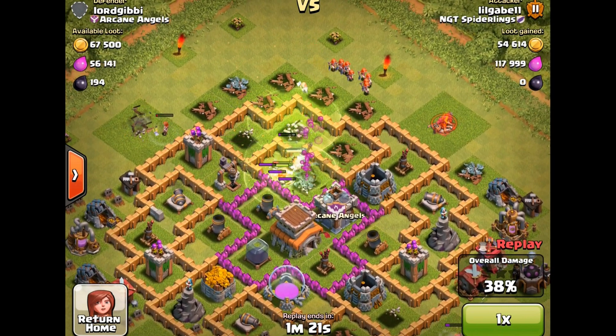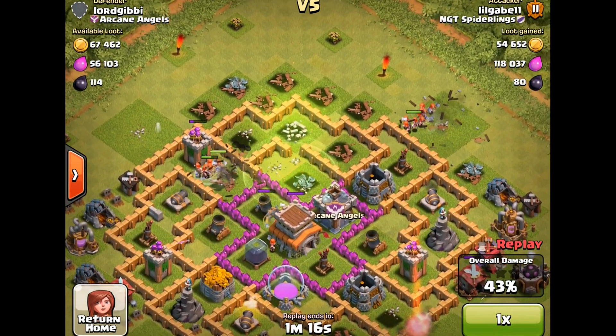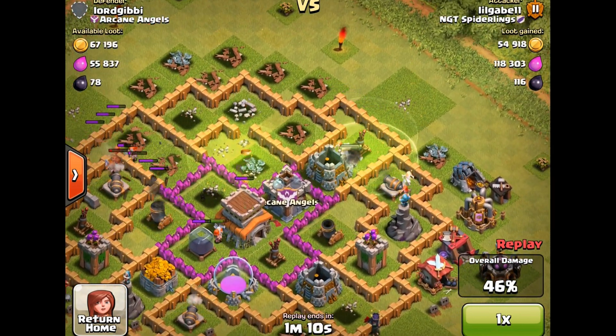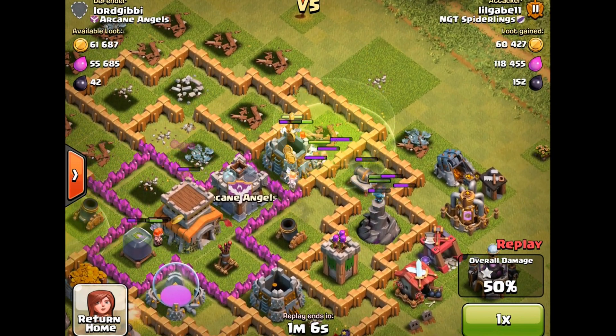We're going to bring in some more. Those Valkyries are going towards the army camp because that's the closest structure to where they are. The Jump Spell does not assist them in any way there. And good placement of the Jump Spell right there — maximizing the number of walls that the Valkyrie can jump over.